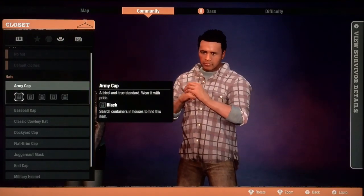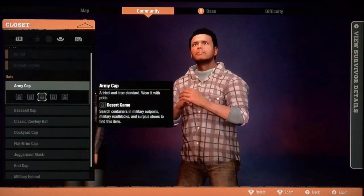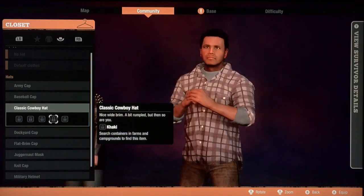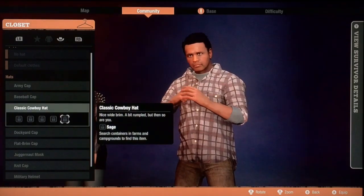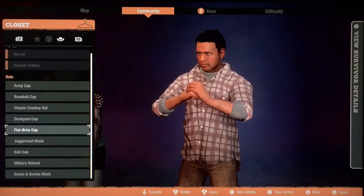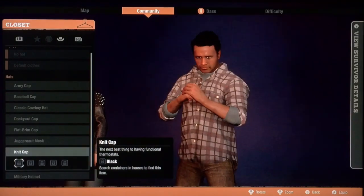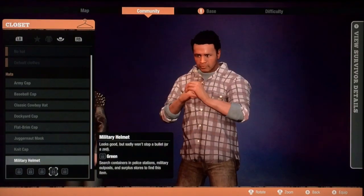The skeleton hoodie is an unlock from the bounty broker — it's a special one that will be unlocked October through the 25th just by logging into the game. Tactical uniforms are specialized — they can be in police stations, military outposts, surplus stores, and military medical sites. Hats: you don't get any army caps by default — those are in houses, military outposts, and military roadblocks. Baseball caps you get all of those. Knit caps can only be found in containers in houses. Military helmets are also in police stations, military outposts, and surplus stores.